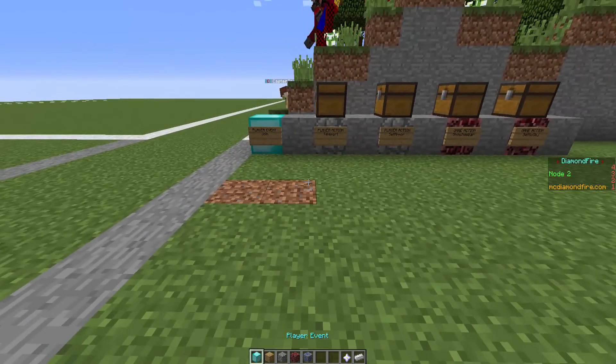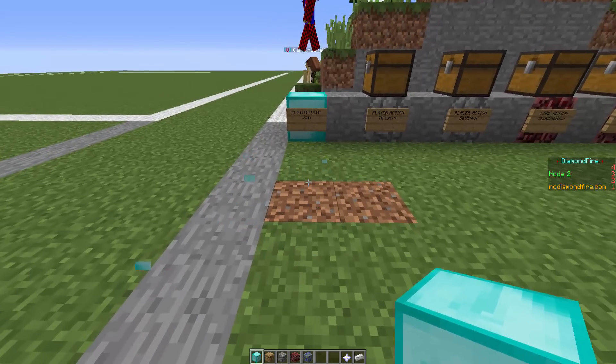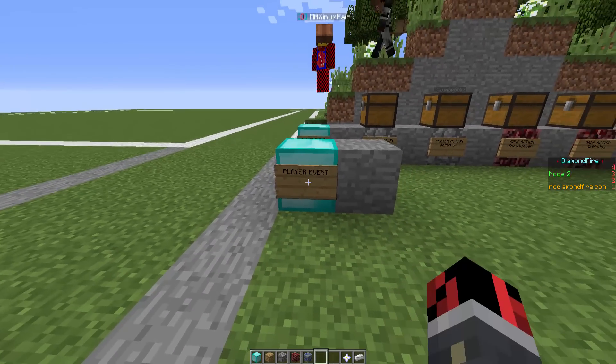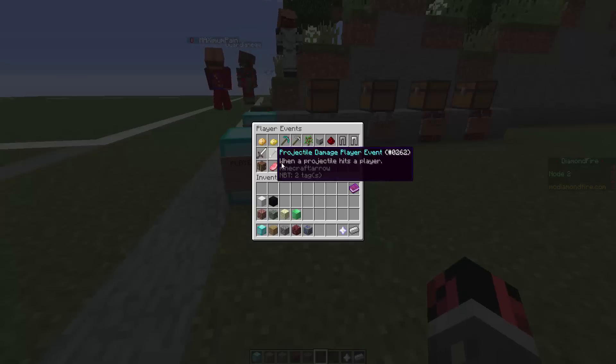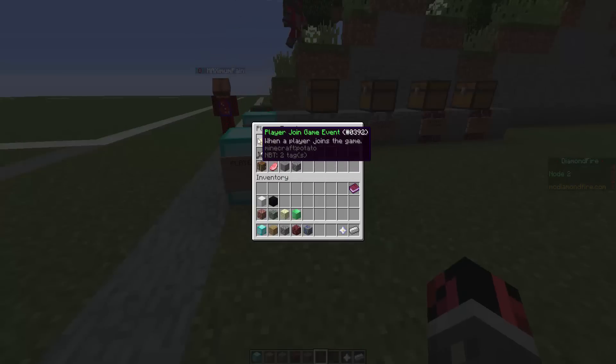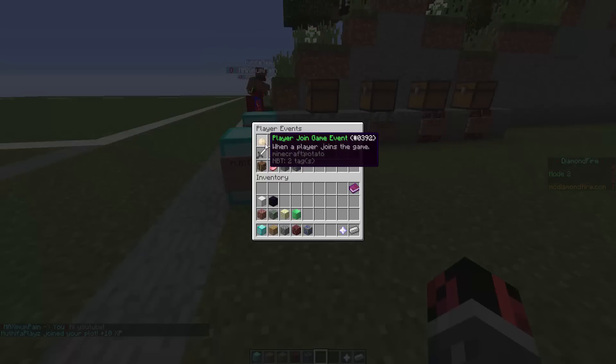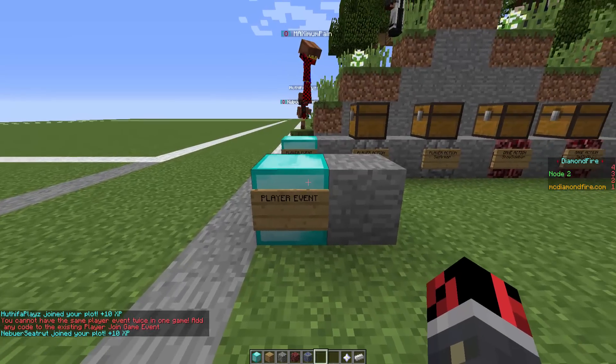So we have to start by using a player event — we have to place it down, and it is exactly like a command block. If you right click this sign here, we can access a little menu. We can detect when a player joined a game, when it quits, and we can detect many different and really cool things. Now let's detect when a player joins a game.